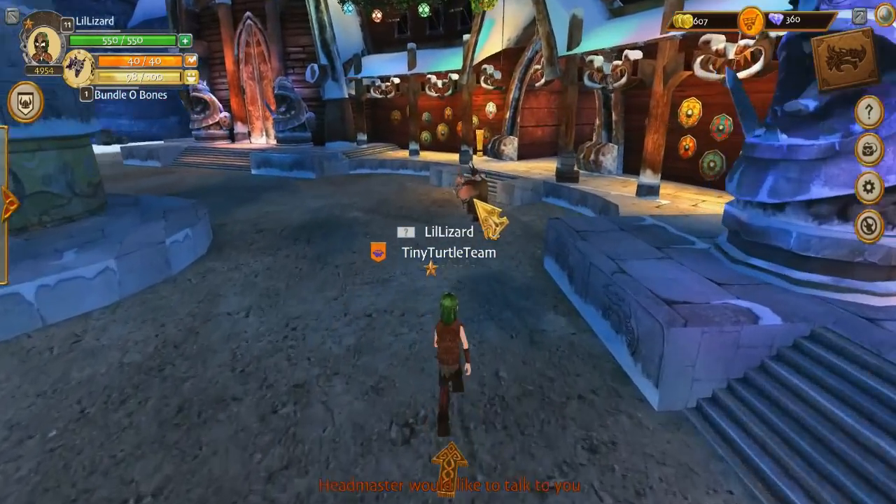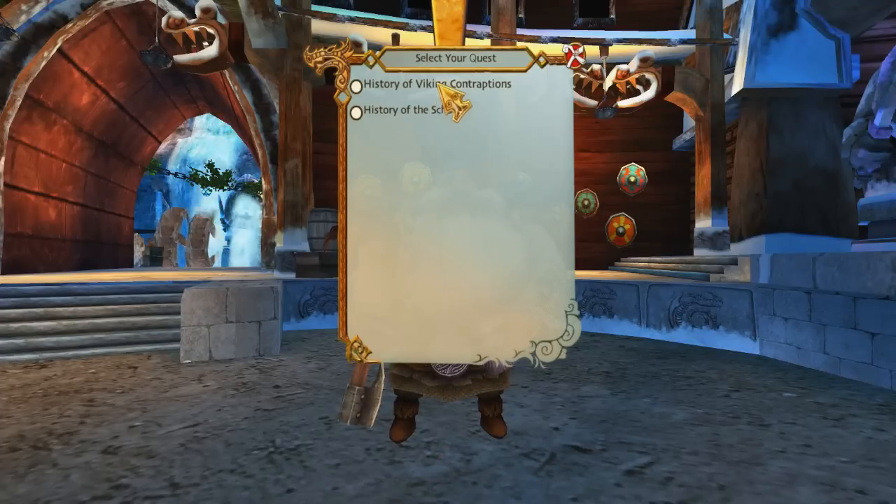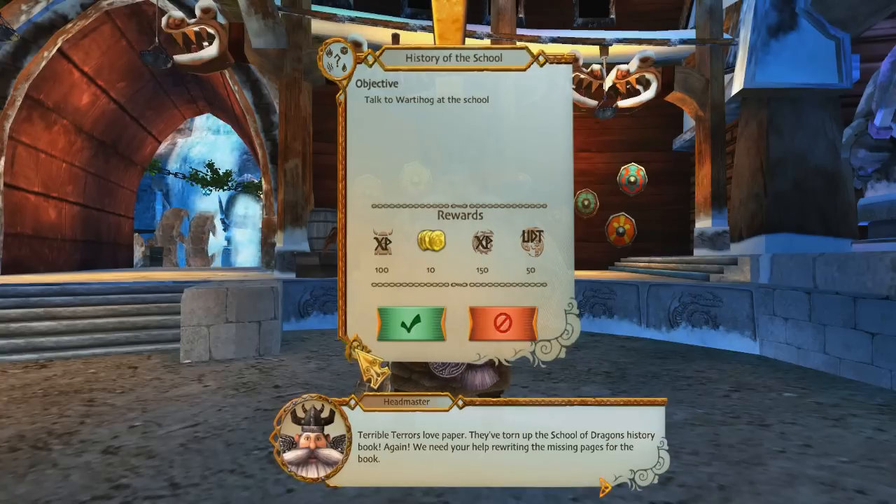The Headmaster wants to talk to us. So if we complete the quest for the Headmaster, Bundle O Bones will get some experience. Let's do History of the School — this is worth 150 experience to you, little Bone Napper. The Headmaster says: Terrible Terrors love paper. They've torn up the School of Dragons history book again. We need your help rewriting the missing pages of the book.